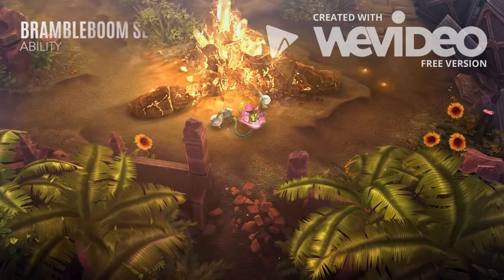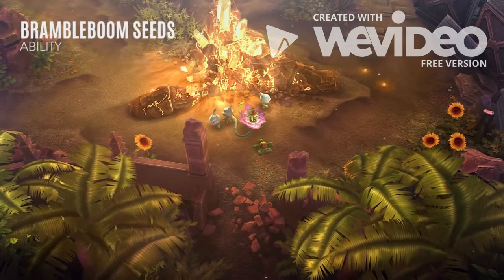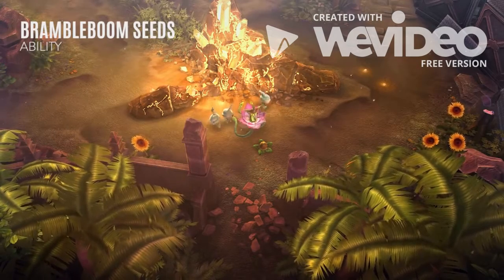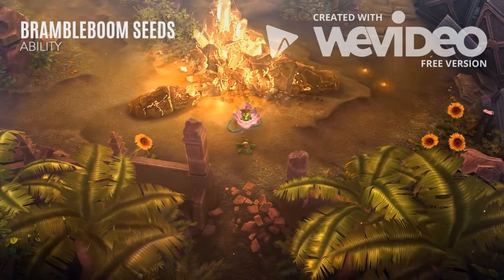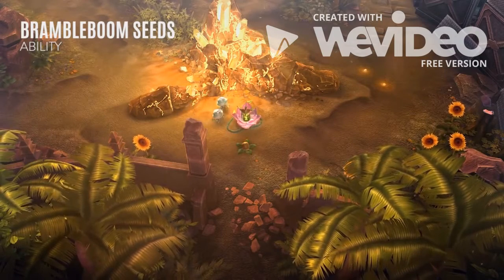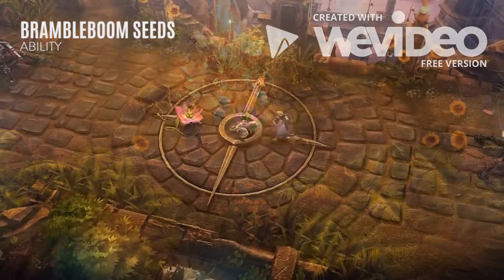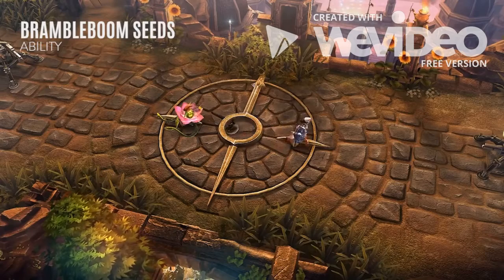Petal's Bramble Boom Seeds allows her to place a seed at her location, granting vision in a small area. If an enemy walks over a seed, they take damage and are knocked back slightly. Whenever Petal has fewer than three pet munions, her seeds will automatically become munions. Leveling and overdriving this ability significantly increases the damage her munions deal while also making both her seeds and her munions more durable. I recommend learning and upgrading this ability first, then taking the overdrive when it's available.